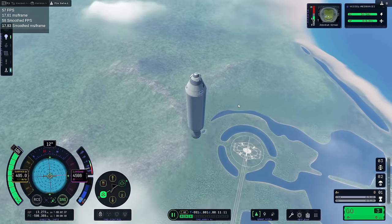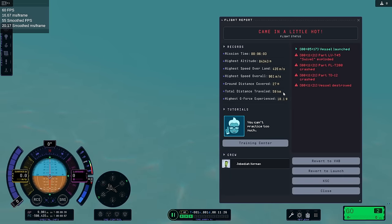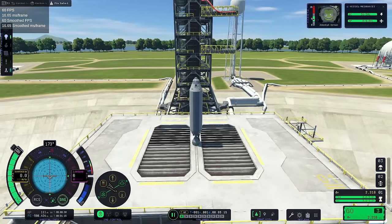Parachutes — why can't I stage? I was pressing spacebar quite vehemently. Maybe physics warp? Let's revert to launch. Maybe we won't try and keep the booster. It didn't have much drag coming down, did it?